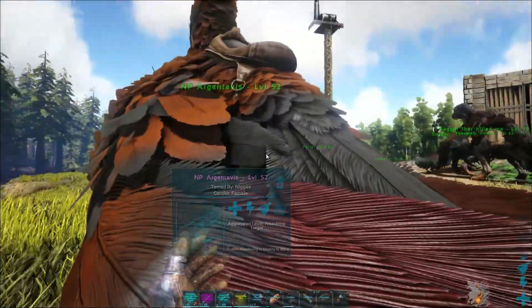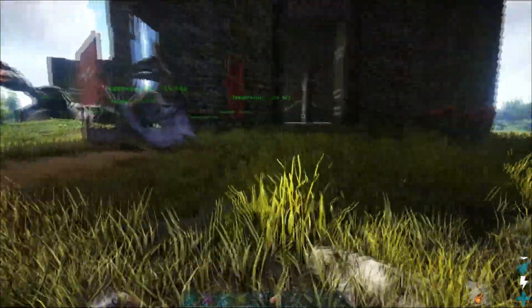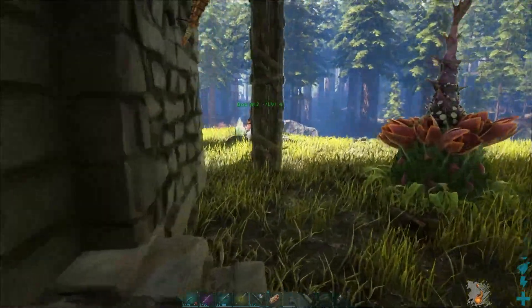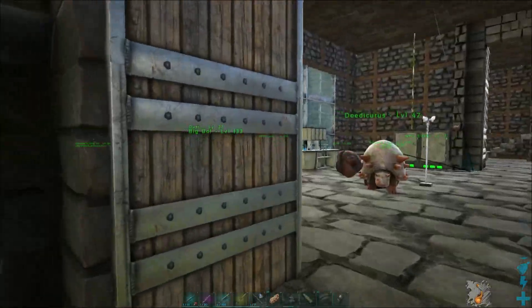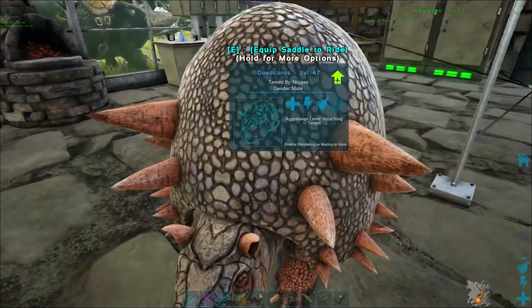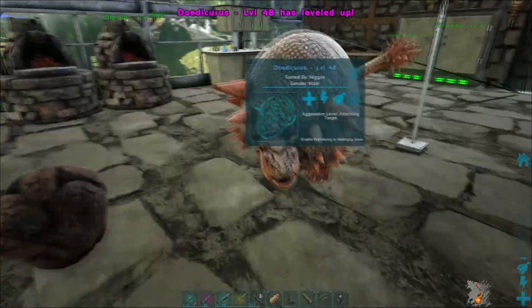Here's my Argentavis, level 52 with an ascendant Argentavis saddle — armor is 197. As we go, I've got one plant, I need to plant more actually. That is my Tapajara, and then walking in here I've got my little Doedicurus — he's a little guy, he hangs around a lot, just wobbling around.